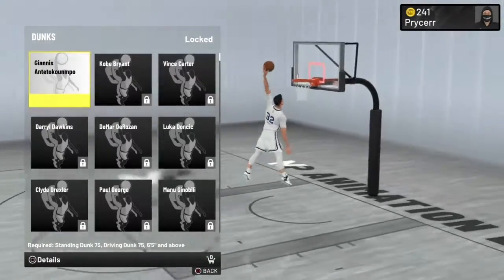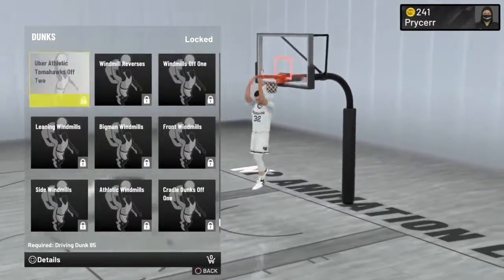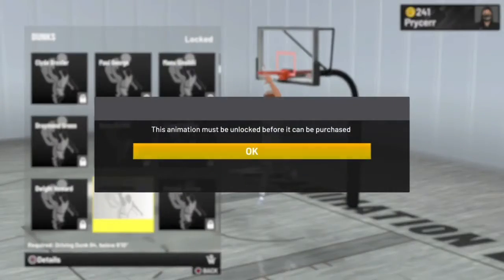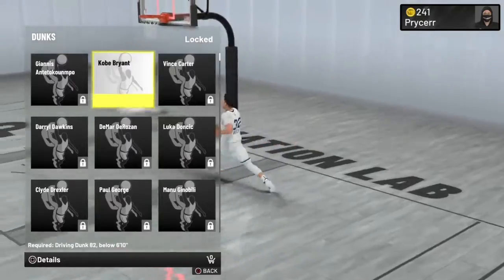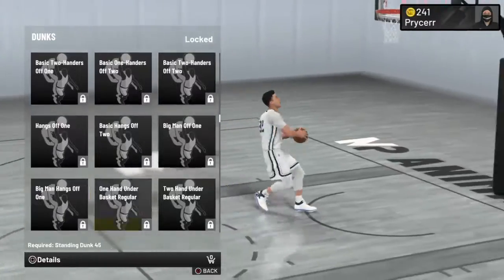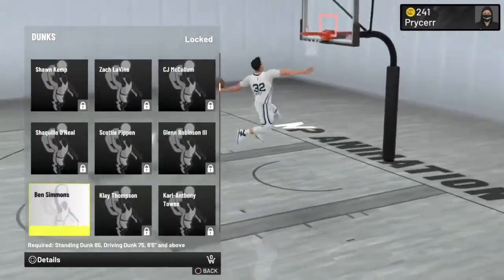Let me put y'all on. Giannis is good. I'm gonna do one for a big man and one for the guard. Let me just show all the best dunk animations. LeBron - add it to the cart, cop LeBron for sure. If you're a big man, get this one and get Giannis. You need these ones. I'd also recommend Ben Simmons for big man too.